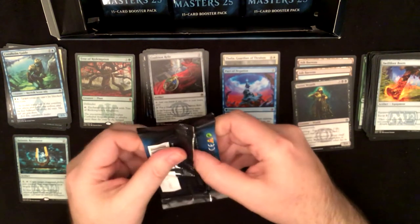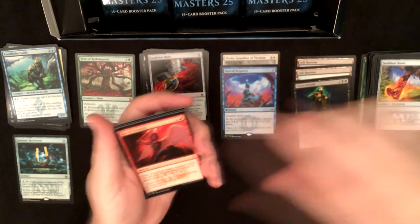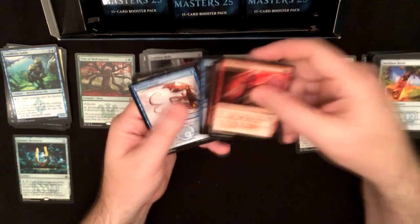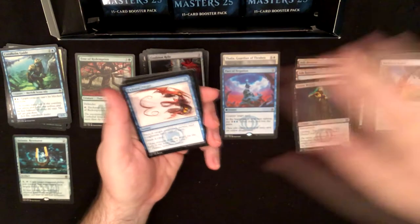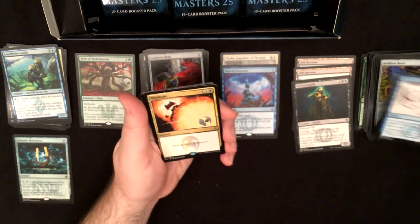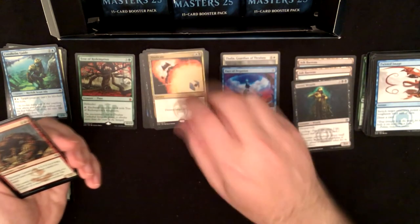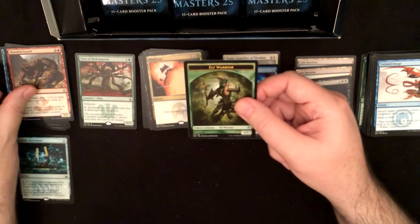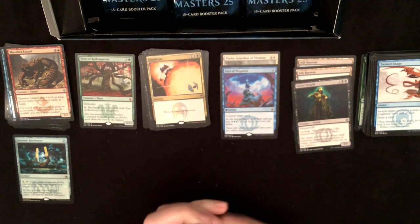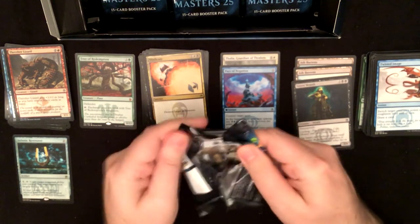It's like the case I got didn't have the uncommons I'm missing because I'm not getting them. Twisted Image, Fallen Angel, Invigorate, and Vindicate — I have a full set of Vindicate now! And a Thresher Lizard foil. I've got three regular Vindicates, one in each box I think, and then a foil Vindicate.